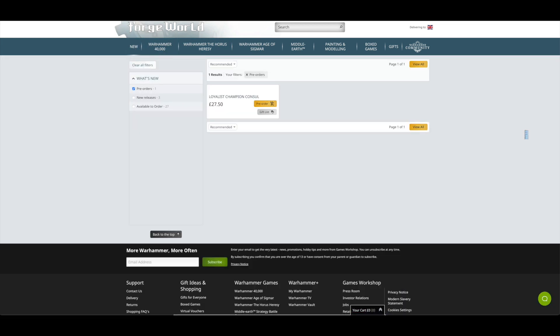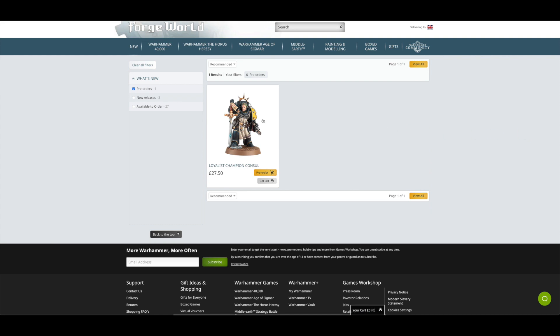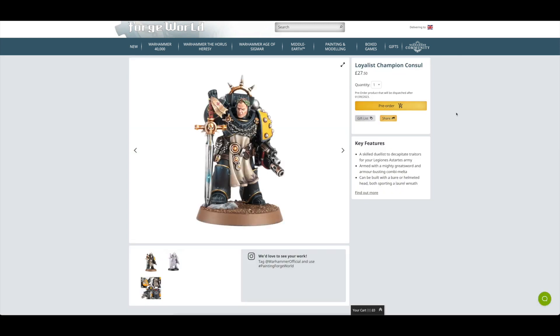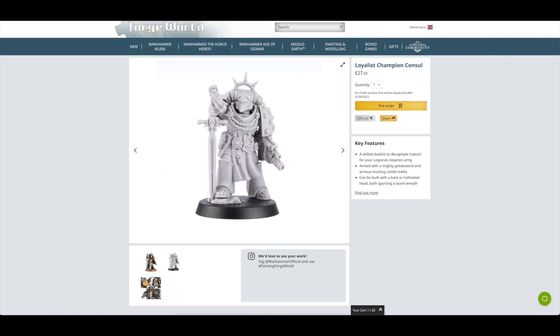We're on the Forge World web store. Clicking on new and pre-orders, the Imperial Fist Praetor isn't there anymore — you've just got the Loyalist Champion Console for £27.50. There are plenty of single plastic miniatures on Games Workshop now at that same price point. Morgan Ra, for example, was released a good couple of years ago at £27.50. Games Workshop plastic has gone up tremendously over the past few years.